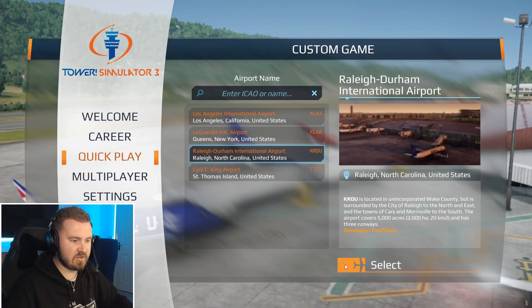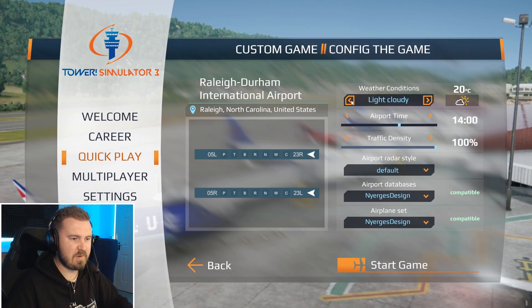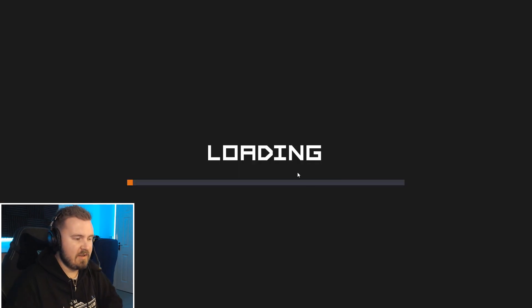We're going to jump into Raleigh Durham, go to about 2 o'clock in the afternoon because it's quite a busy time for the airport. We're going to change it to light cloud and I'll show you a couple of different things you can do around the airport — simple keybinds and some different methods of doing certain calls and voice-activated things that you might not have thought about.